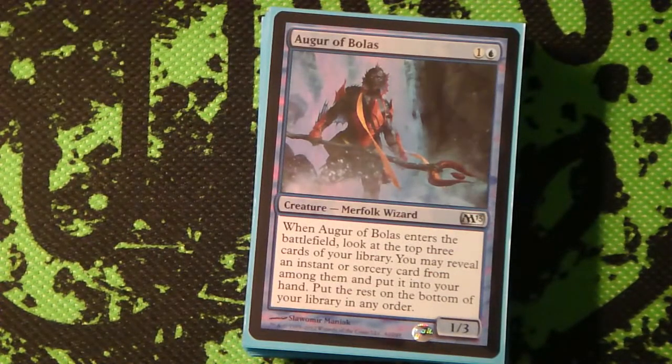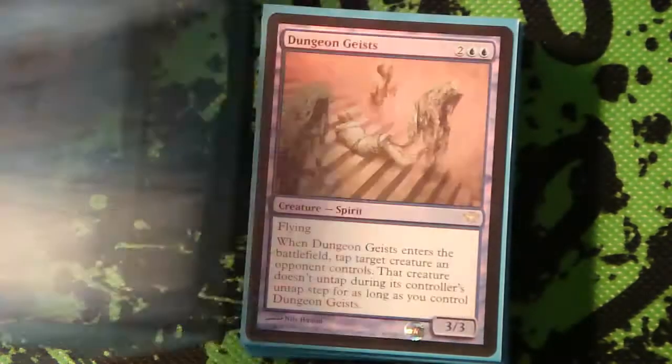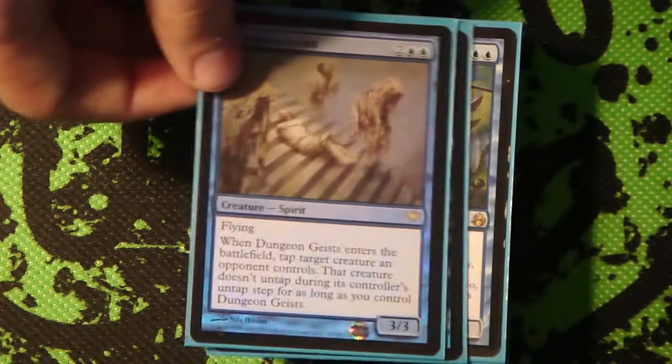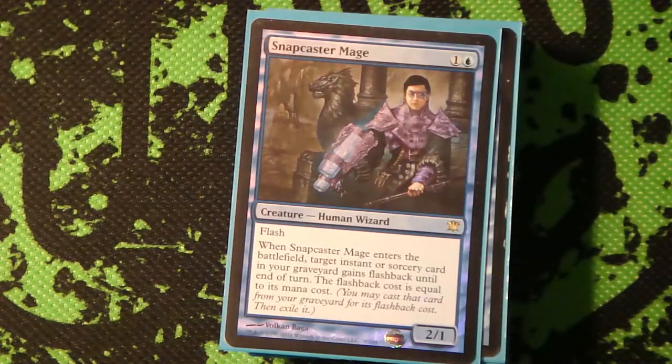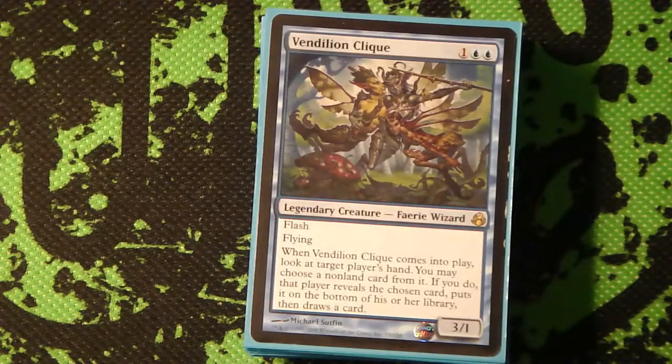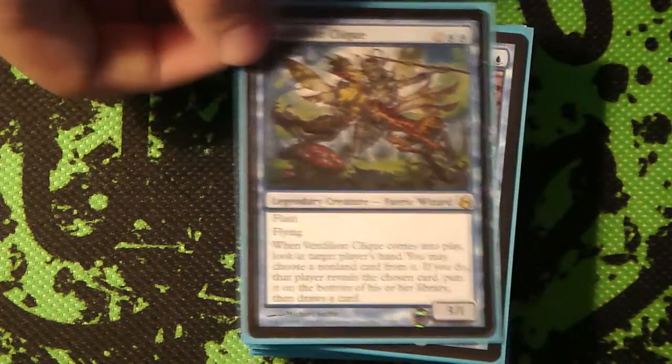Next we have some utility creatures. Augur of Bolas - because there's so many instants and sorceries in this deck, it hits most of the time. And plus, it's a Wizard too. Dungeon Geists - another good way to keep your Geist of Saint Traft evasive, you get to tap down their biggest threat and just keep it tapped, and it's also got a decent body on its own. Snapcaster Mage for flashing back all those Path to Exiles and stuff. Vendilion Clique - pretty staple card in blue. If you've got way too many lands you can use it on yourself, just ditch a land and draw gas, hopefully. And it's also a Wizard, like Snapcaster Mage.